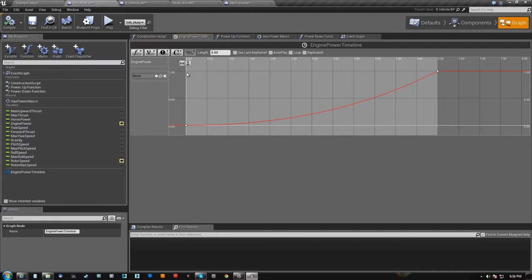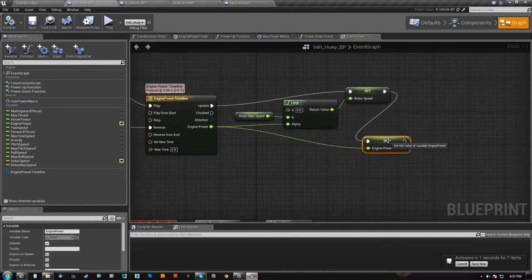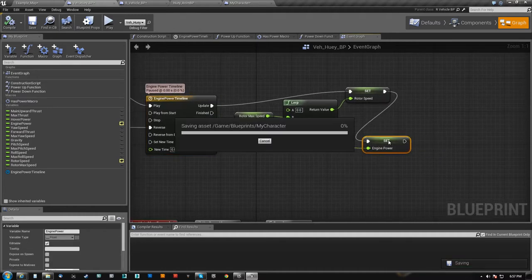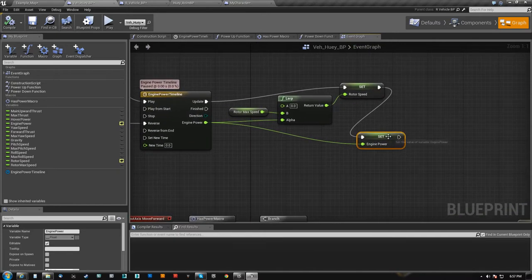On these curves I tend to like to use a 0 to 1 scale. I want my rotor speed to be like 50, but I don't want to put 50 here because then my engine power — which I'm using just to say whether or not I have power — once that hits 1 I do have power. So I can use it for multiple variables, almost like float booleans.